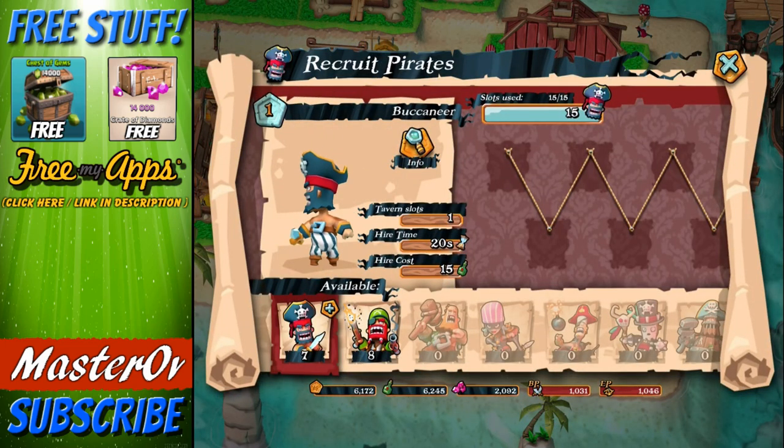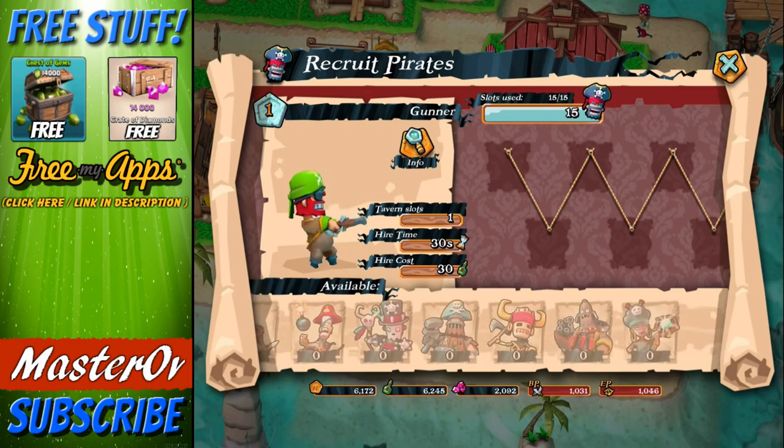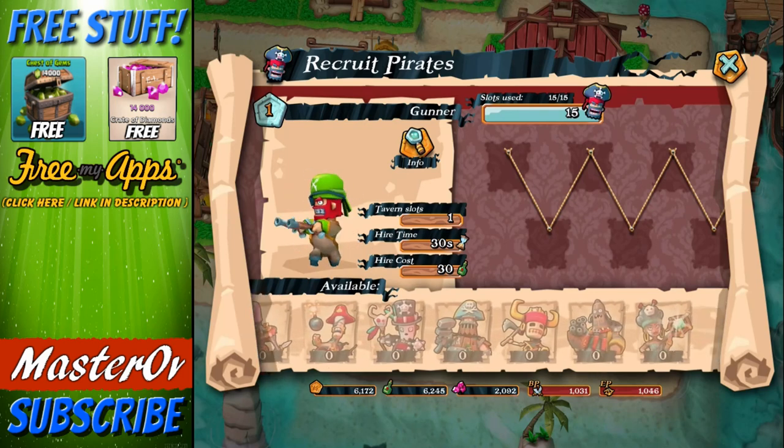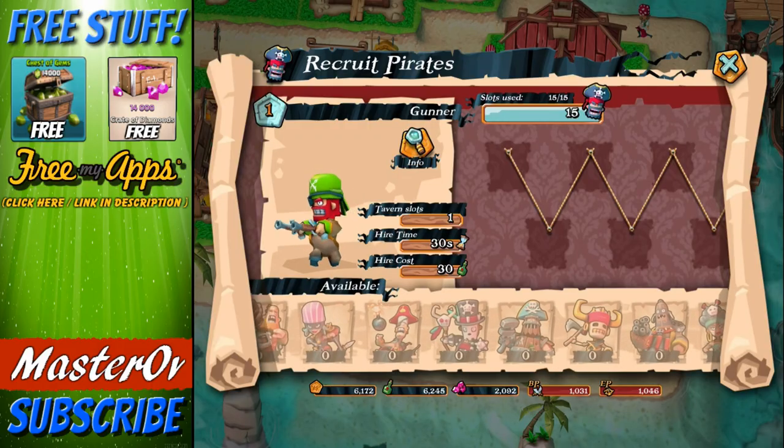We can have the Buccaneer, which is a melee character with a little bit more health than the Gunner, who has a little bit less health but shoots from a distance and does more damage. Then soon to unlock, as you can see at the bottom, we've got a load more things to unlock - which is pretty exciting, especially to see what that big one is at the end. I have no idea what that guy is, but it looks pretty interesting.